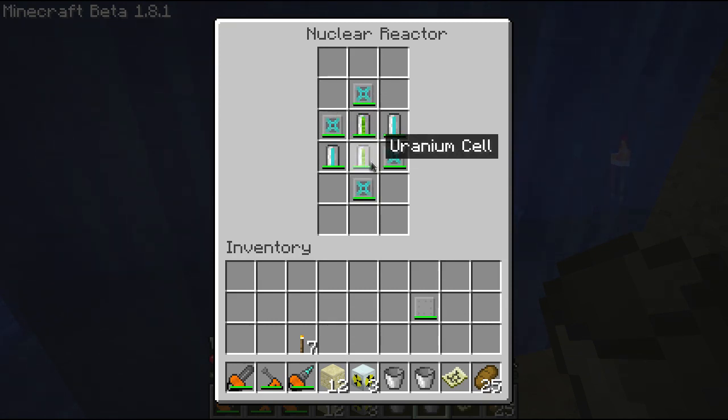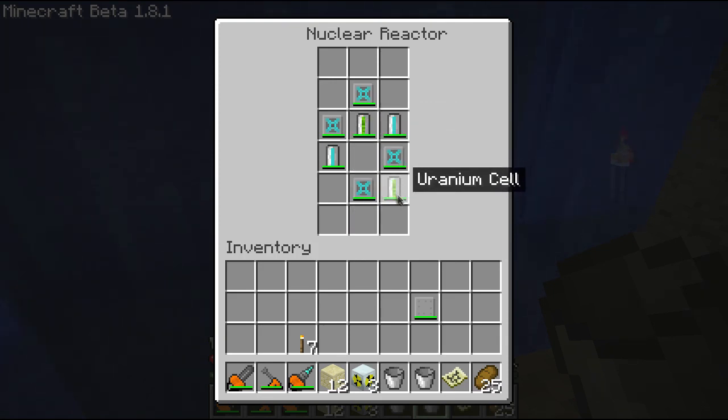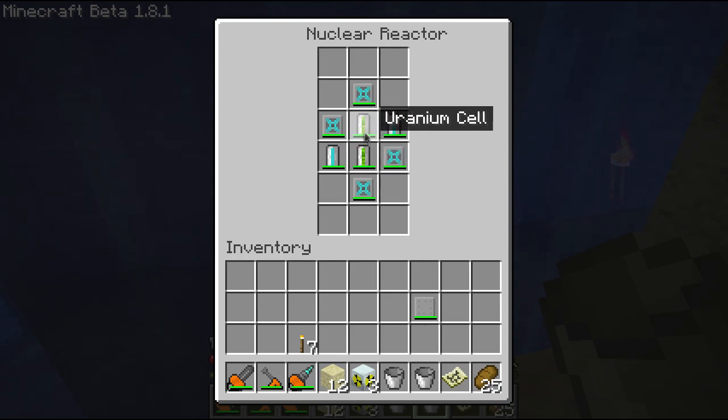The uranium cells produce your energy. By themselves, they'll produce 5 energy units a tick per uranium cell. However, if you've got them right next to another uranium cell, they'll make extra energy. This setup should be making 20 total — because this uranium cell is right next to another, it'll pulse twice to give 10, and the adjacent one will also pulse twice to make another 10. So this will make 20 energy units a tick.